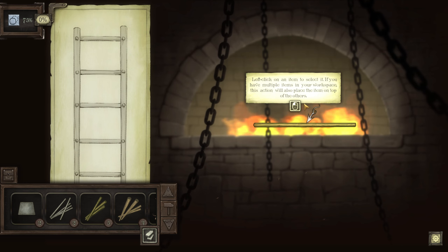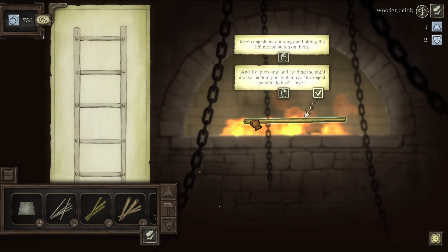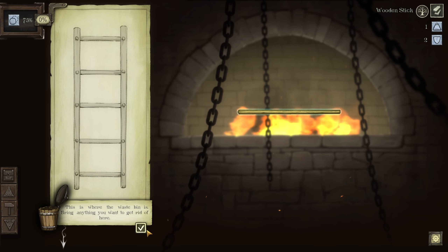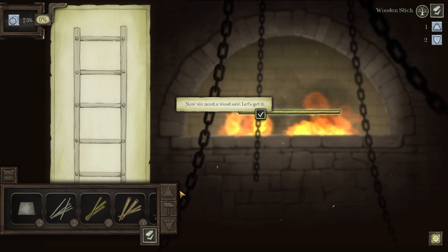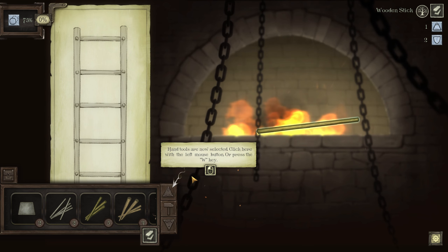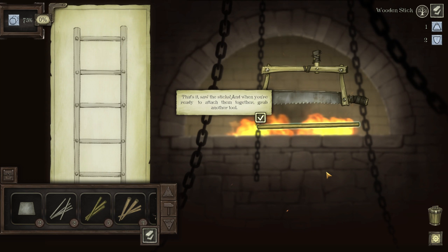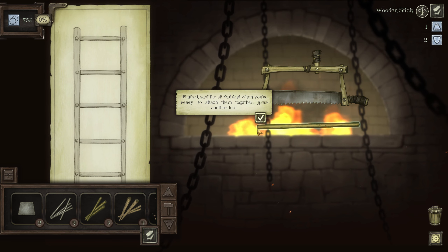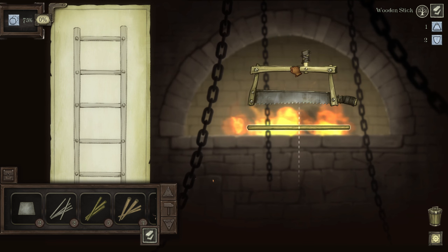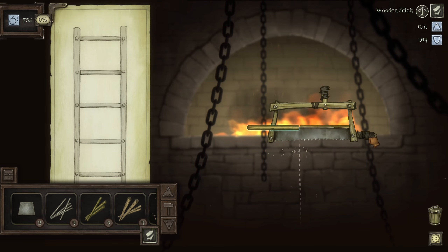We'll want these sticks — these will be the rungs of the ladder. Select it and move by clicking and holding left mouse button, which allows it to rotate. Hold right mouse and it won't rotate, very handy when assembling things. Here's the waste bin — bring anything you want to get rid of here. We need the wooden saw. Press the arrows to turn the tool to its original position. It rotated my stick for me — here's the saw and then it wants us to saw the sticks. We want to cut the stick in half, so let's move that and make sure this is a nice straight line.